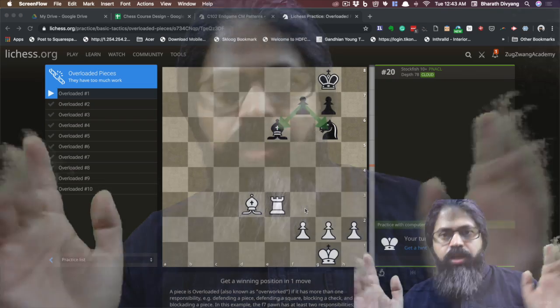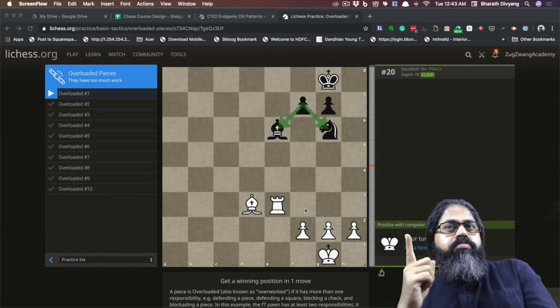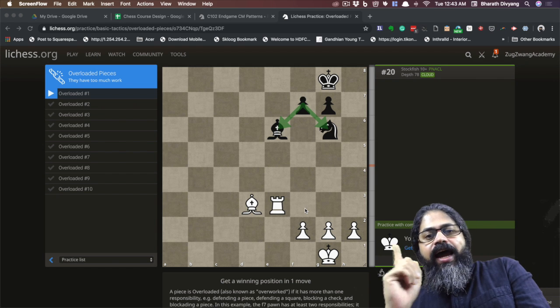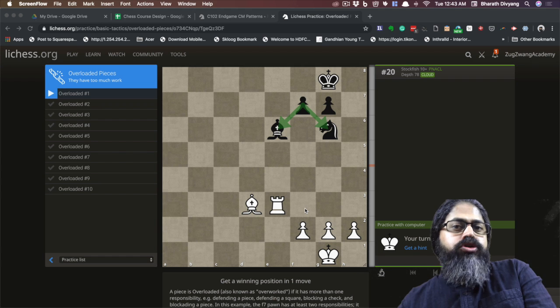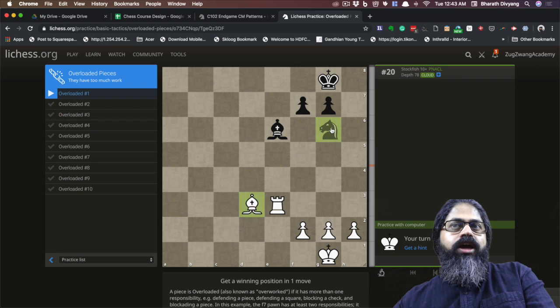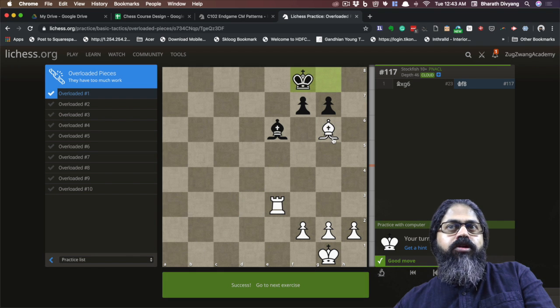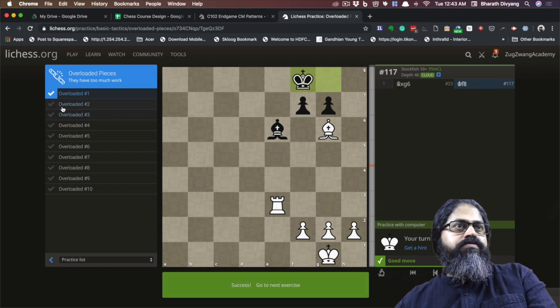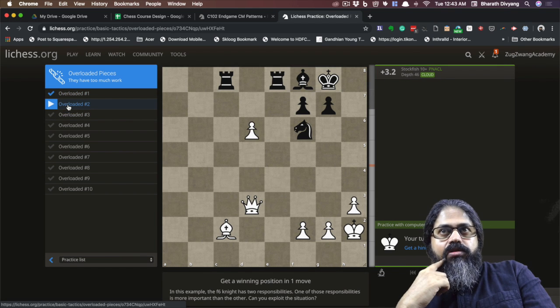Welcome to the next video. We'll be looking at the tactic we call overloading. Overloading is essentially a single piece doing too much work. In this example, the pawn is overloaded because it's supporting both the bishop and the knight. To exploit this, similar to exploiting pins, you capture one of them, and if the pawn moves away you get to capture the other bishop as well. In this case he decides not to take the bishop, so you get a free knight.